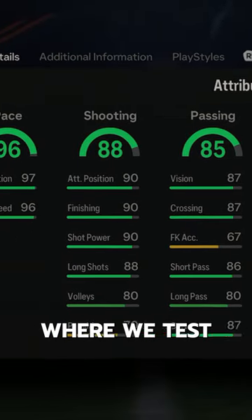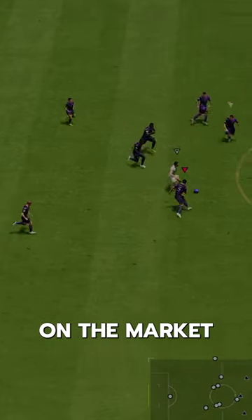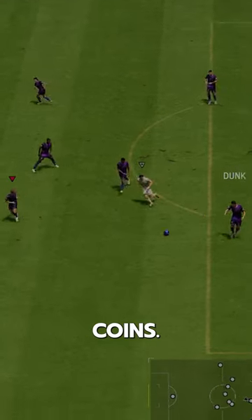Welcome to Baller or Bust, where we test FIFA cards so you don't have to. We've got Fantasy FC Diaz. You can acquire Diaz on the market for 2.1 million coins.